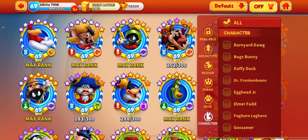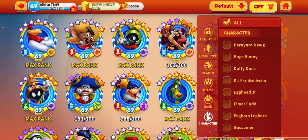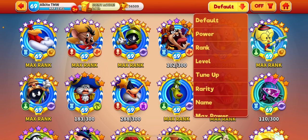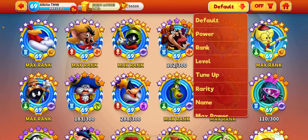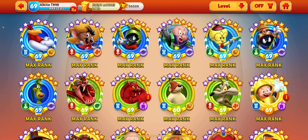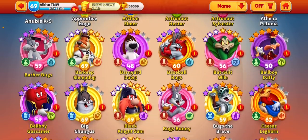And characters. Here, Agate Jr. — we have three different Agate Jr. Dr. Frankenbeans, Daxbani, Aesthetic. And there are also other options here. You can list the toons related to power, rank, level, or name. With the name, you can see the names also.